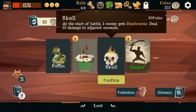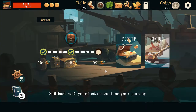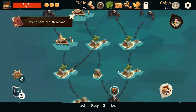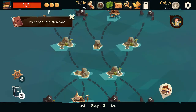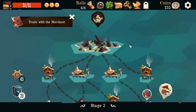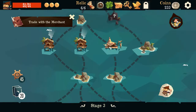Skull — at the start of battle, one enemy gets death rattle: deal 15 damage to adjacent enemies. That's pretty good. I want Inspire actually. Where do we need to hit? There's a chest there which gives us the crown — increases our hand size. There's no way I can do it — I need to be there to give him the cheese, and it's a lot of commandante. There's a whole lot of things screwing me here.